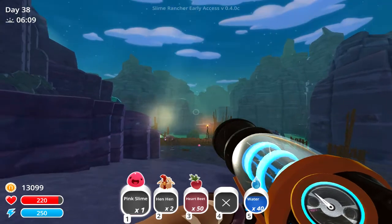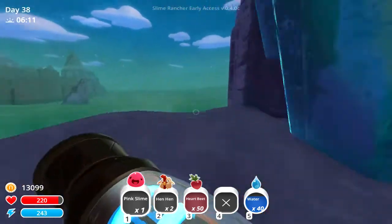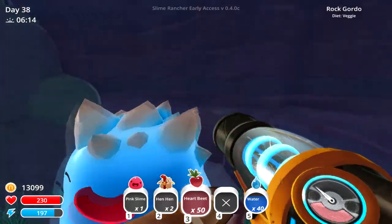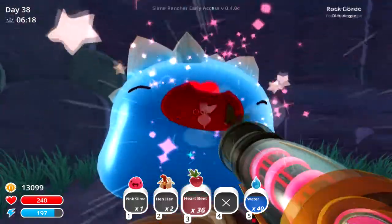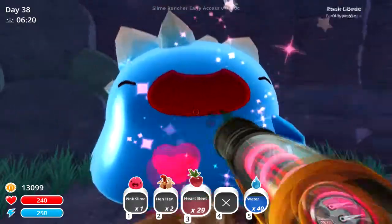Going up a little further into the indigo quarry you find this little friend here, which is the rock gordo. You feed him enough and he'll explode. A teleporter towards the volcanic island will appear and that's where your next one is.